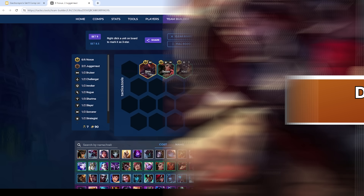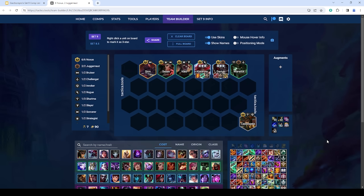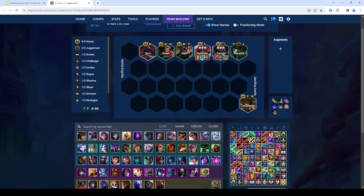Next is Darius plus Katarina reroll — a really strong composition with a great mid game at Darius 2 and Katarina 2, and a strong late game with Darius 3 and Katarina 3. You first want to roll a good bit at 3-2 level 6 to have a strong stage 3 board and get Noxus stacks, then go level 7 and slow roll until you have both three-stars. The idea is to run 6 Noxus plus Warwick to buff up Darius and give him Juggernaut. You can also run Zed instead — it enables Rogue on Katarina, but that's inconsistent. If you have a Noxus plus one, you can play both.